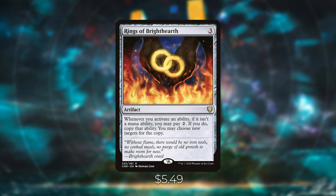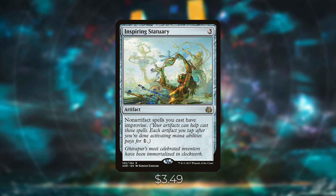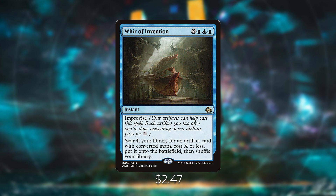Inspiring Statuary is a three-mana artifact — non-artifact spells you cast have improvise, so you can tap your artifacts to help cast your spells, each paying for one colorless mana. It's like convoke for artifacts but for non-artifact spells. You can use those clue tokens just sitting on the battlefield to help cast your spells, which is really nice. Whir of Invention is essentially Panharmonicon number two in here — a way to find Panharmonicon, Academy Manufacturer, or Inspiring Statuary. Search your library for an artifact with converted mana cost X or less, put it on the battlefield, and it has improvise as well.